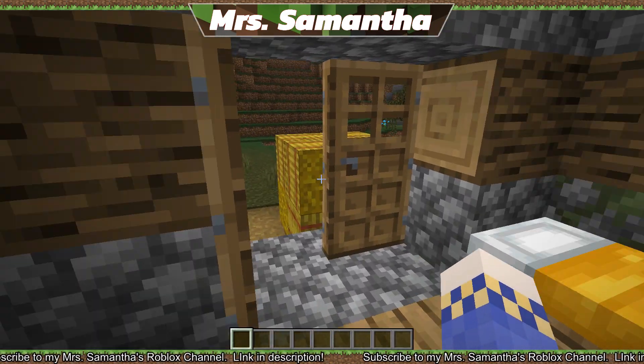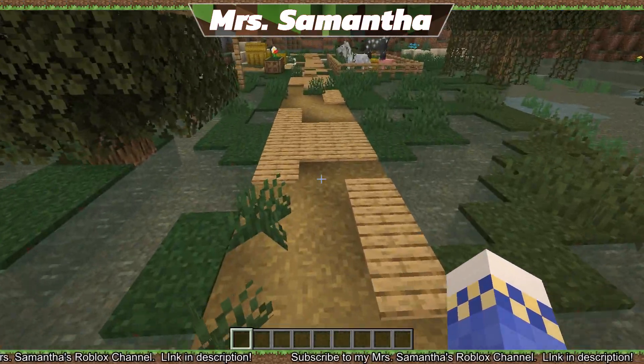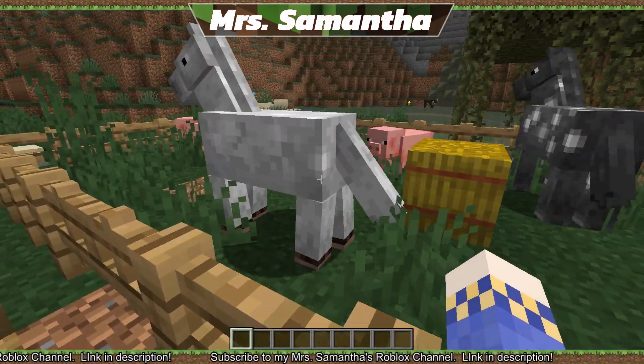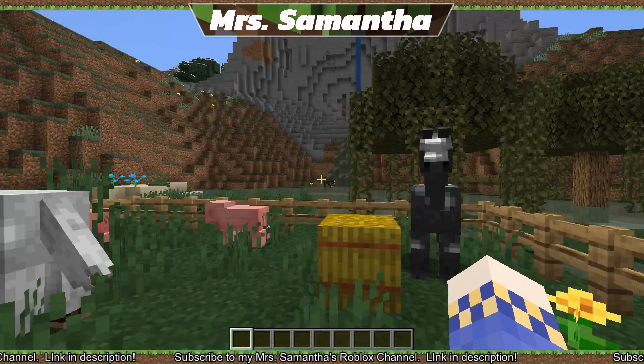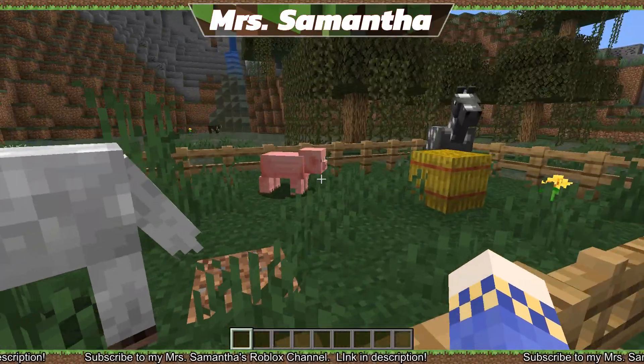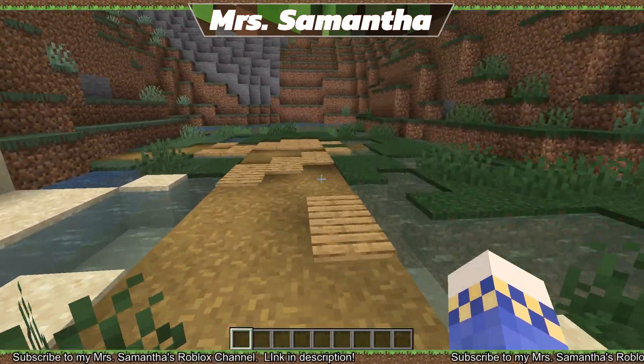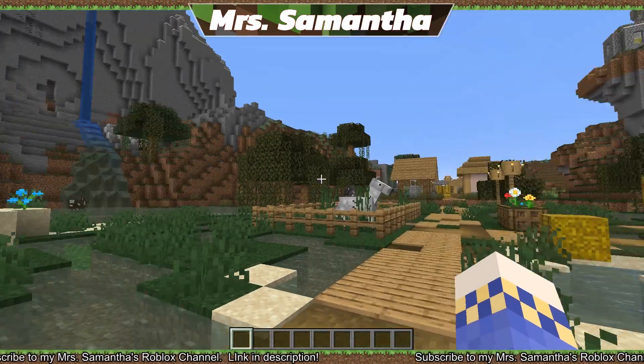Oh, there you go — you got some bread, you got some emerald, and a lot of hay bales. This is very sweet of them — they gave us a pig and two horses. Hi, guys — two pigs actually. Life is good. But no garden. I didn't quite understand the total lack of garden, but you know, it's okay.